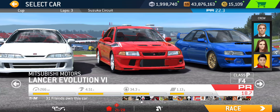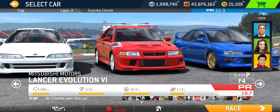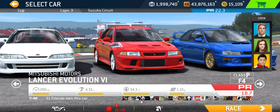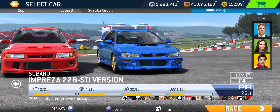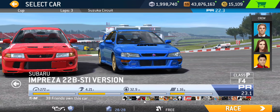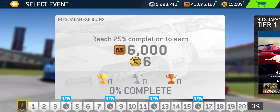Just to recap the numbers: for 100% completion, PR 22.3 — you can get there by getting basically all the upgrades except the final engine upgrade, which costs 150 gold, for either Lancer or Impreza. That'll do it for this series overview. Thanks for watching. Hopefully you guys found some useful information for figuring out your strategy for completing the series, whether you're interested in purchasing or winning a car to take part in it.